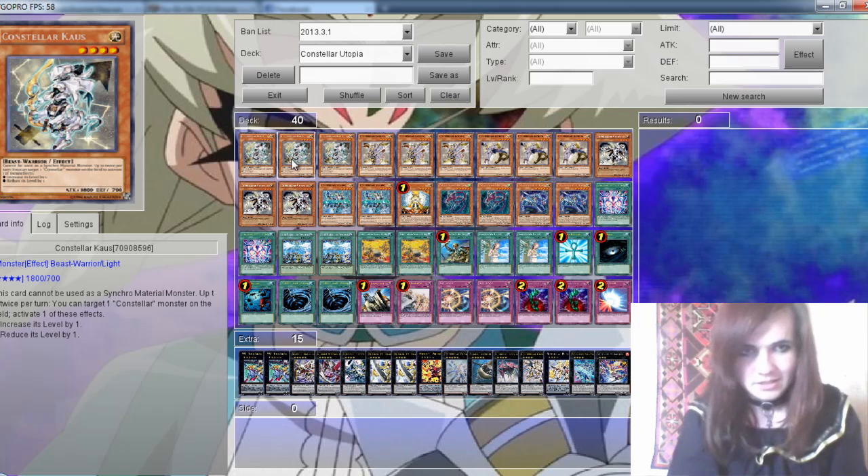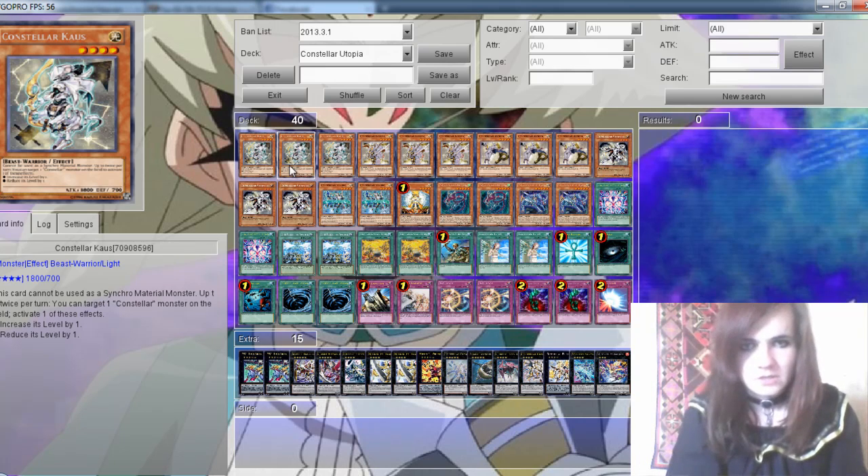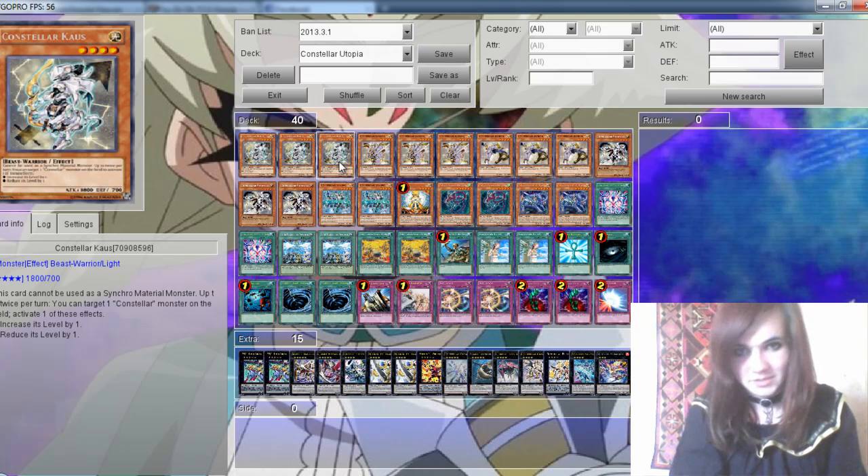So it goes to the monsters. 3 Constellar Kaus. You can increase or decrease the level of a Constellar monster twice per turn. So it's really nice for Exceed Summoning. It's one of the key cards in the deck.